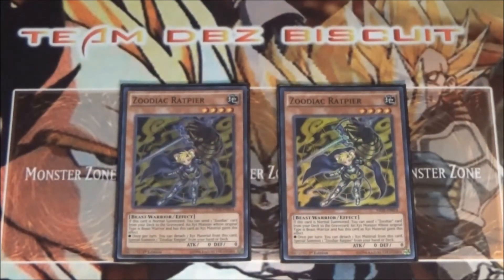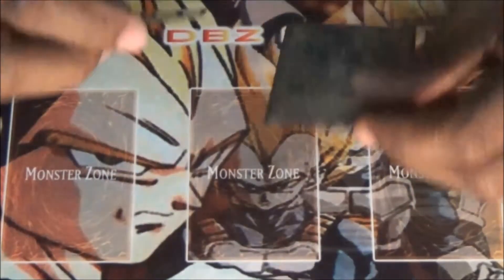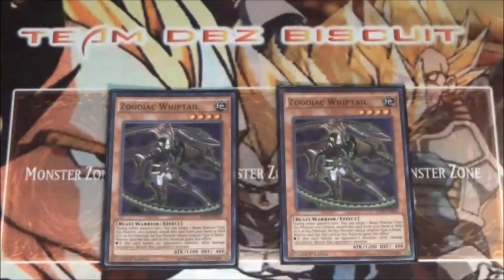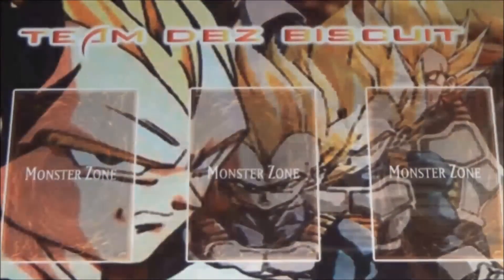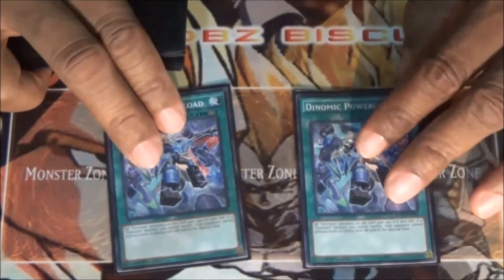Zoodiac Ramram is just all-around good — you want to get it out there, start overlaying, keep plays going. And lastly I'm running two Zoodiac Whiptail. Whiptail lets you get that banish effect. The more cards you get your opponent to banish, the better off you are — if they don't have a problem card over there, you're in the plus. That's it for our monsters.